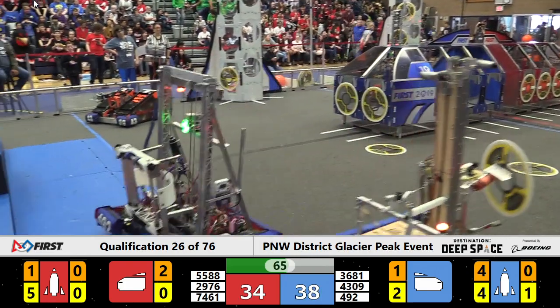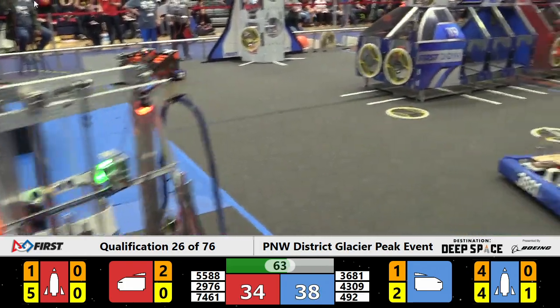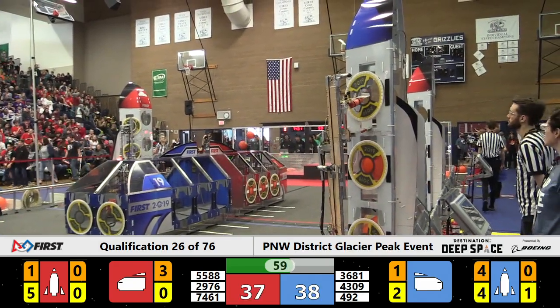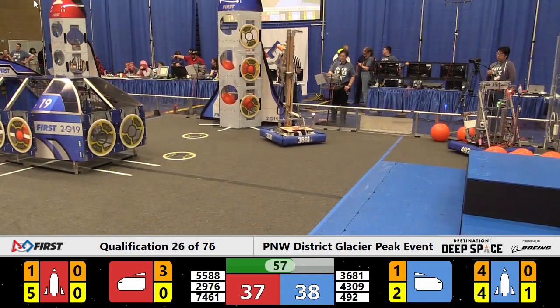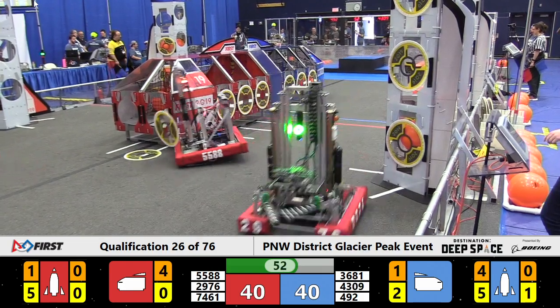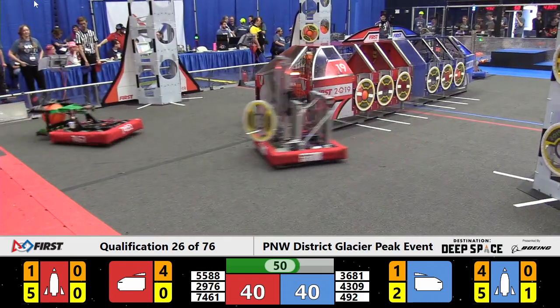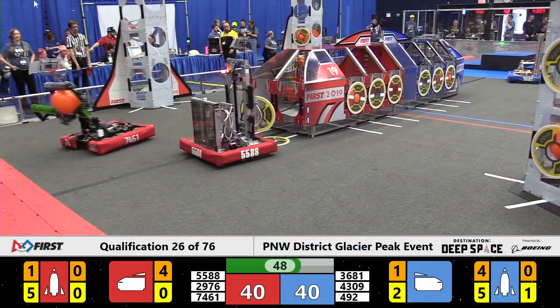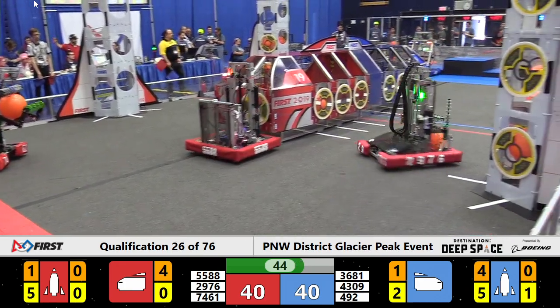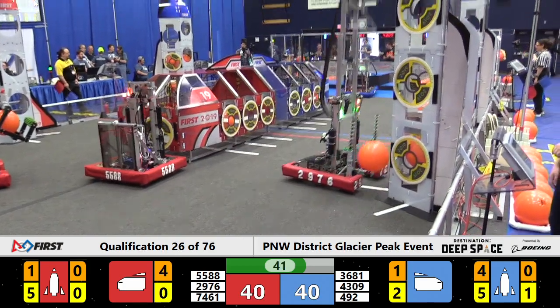It goes back and forth in a neck-and-neck match — one minute to play. An expertly placed hatch panel, well done to the Blue Alliance machine, Robo Raiders, 3681, tracking down another game piece. Meanwhile, Titan, 492, has a position picked out on the Hab with lots of time to play.